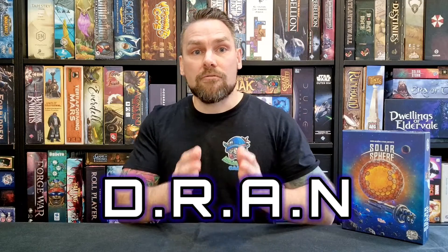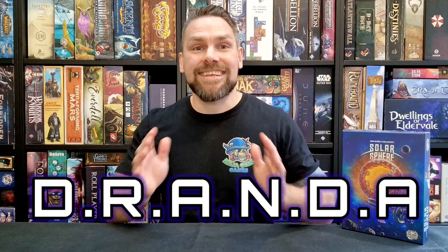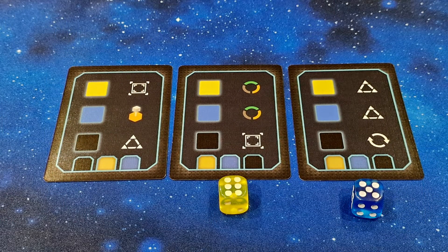The game offers high replay value with a completely different setup for the sphere each game, which just looks great on the table, as well as variability in the market area for crew and different strengths of ships based on player count. The game also includes a solo mode where you play against the Delta Rift Area Nexus Defense Automa — which coincidentally is an acronym of Dranda. The Dranda automa uses a deck of AI cards that dictate the order of dice played and location. It generally blocks locations forcing you to spend drones, claims sphere tiles with a nice criteria checklist, or takes crew and attacks enemies. It's a very good solo game but it is hard — I generally get spanked even at the easier settings. If you're mad enough to attempt the hardest setting, you seem on par with Dranda Games' themes: hurtling at light speed into a big ball of fire.